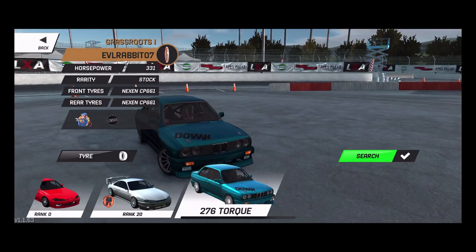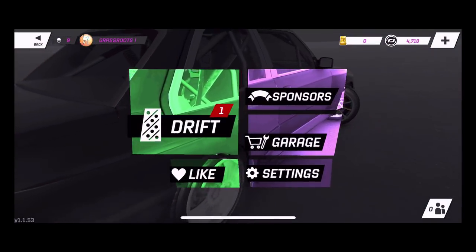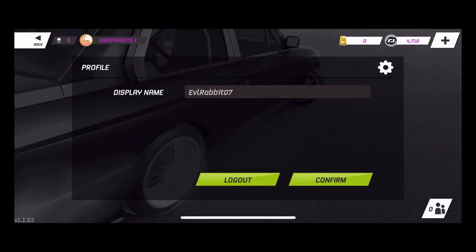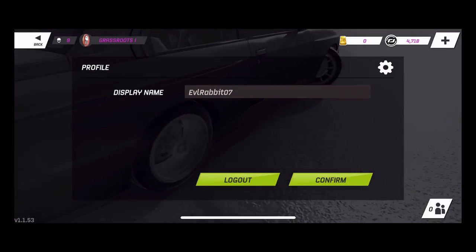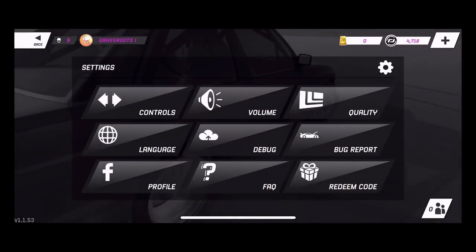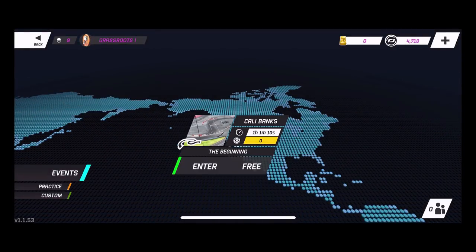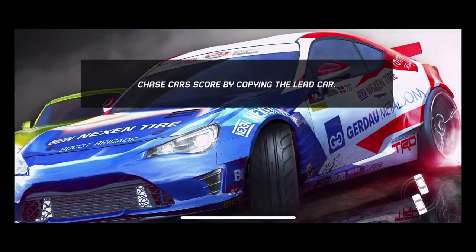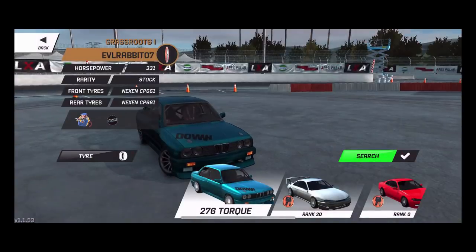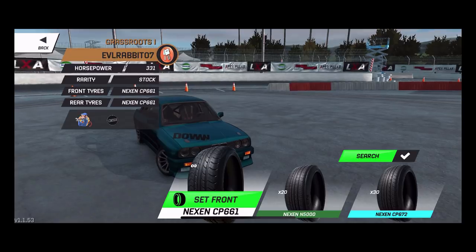As you can see right up there — Evil Rabbit 07 — they did give the ability to change your profile and put a name on your profile and display name. So now instead of everybody being 'beta tester gold' or 'beta tester this,' there are names to people now. That'll make it easier if you have friends who play, and now you know who you're going against.